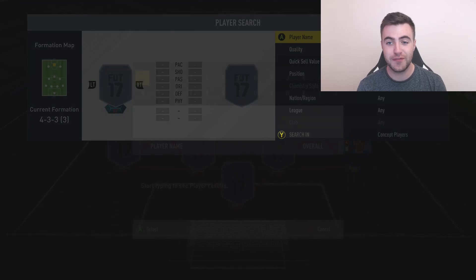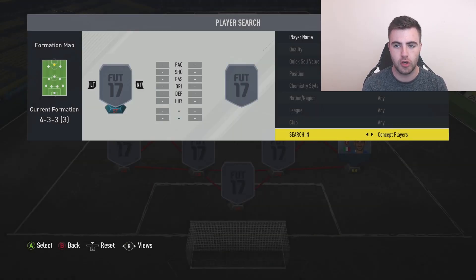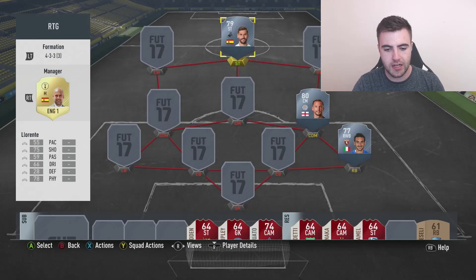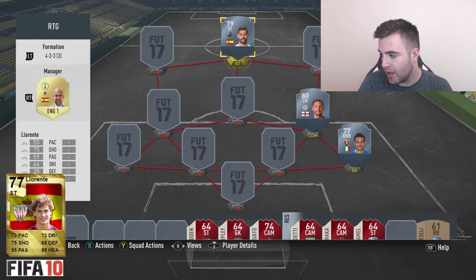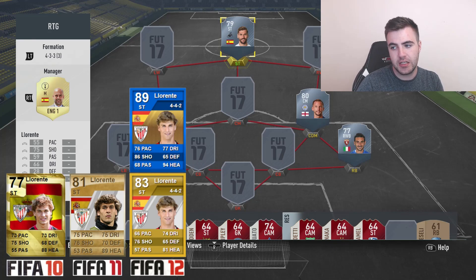This next one nearly also signed for Chelsea - they really did try and get their business done late on. He ended up going to Tottenham in the end. That is Fernando Llorente, obviously bought from Swansea. If we look at his history, he was at Athletic Bilbao from 2005 to 2013 - eight years. He has a couple of cards including a team of the season one for a season in which he got 17 goals in 32 games. That's not bad at all.